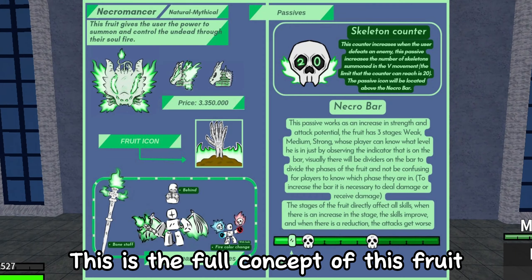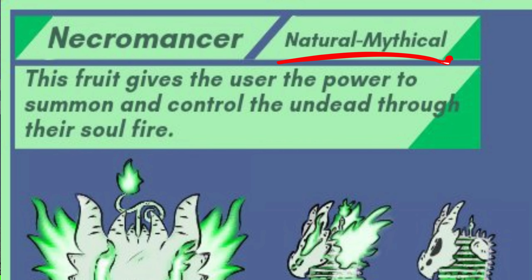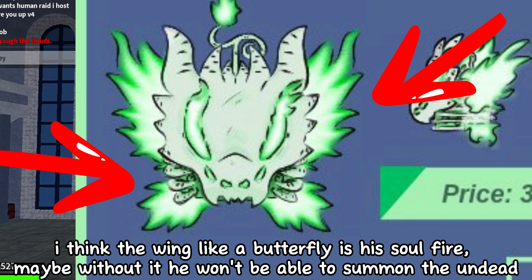This is the full concept of this fruit. Let's talk about it one by one. The Necromancer is a natural mythical type. This fruit gives the user the power to summon and control them and add through their soul fire. I think the wing, like a butterfly, is his soul fire.